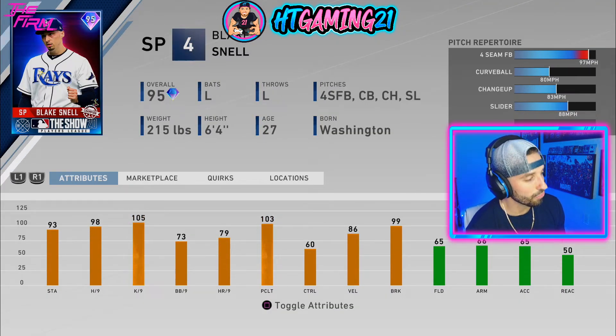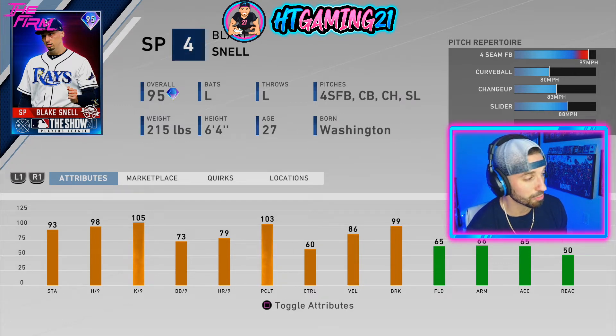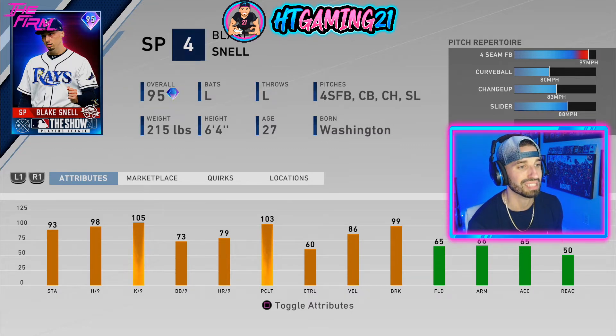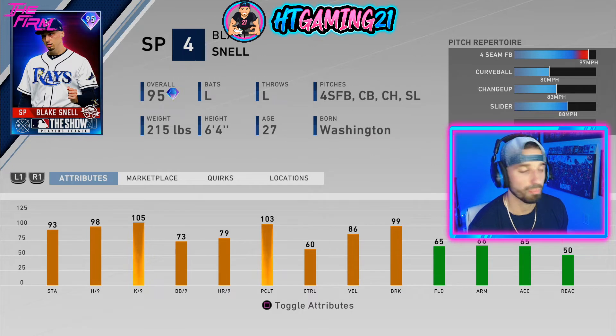And it is — 93 stamina, that's definitely higher than the Face of the Franchise. 98 hits per nine, that's also higher; I think he had like 88. 105 Ks per nine — he had 100 in the Face of the Franchise version, so that's definitely better. 73 walks per nine, 79 home runs per nine. He has 86 velo with 99 break, and obviously the same pitch selection: fastball, curveball, change, slider. It's a 95 overall Blake Snell — Face of the Franchise was an 89 — so this is definitely going to be a better version of that card. I'm excited to use him.